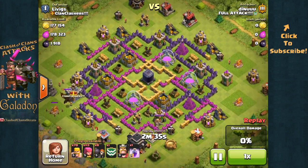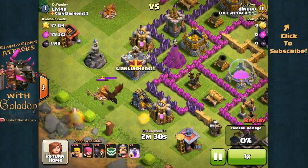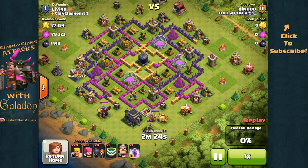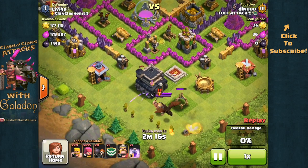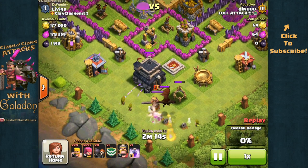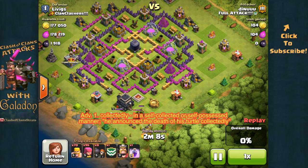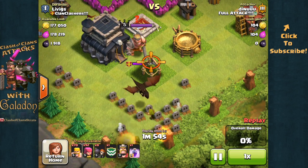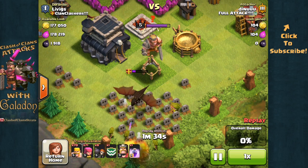Now we've got Dinu up and he's going after a very full Elixir storage at the dead center of this village. A good choice here — Dinu is being very patient, facing a high level dragon coming out of that Clan Castle, which could be disastrous for big groups of Barbarians and Archers. So rather than just starting the attack, Dinu is very patiently and calmly going about taking out that Barbarian King and dragon from the Clan Castle. It costs him a few units, but much better than having a large pack of them roasted by that dragon's breath later.